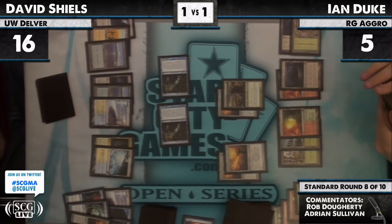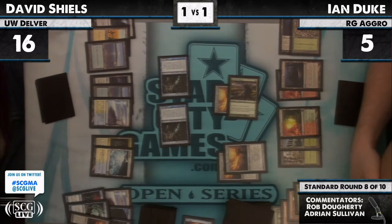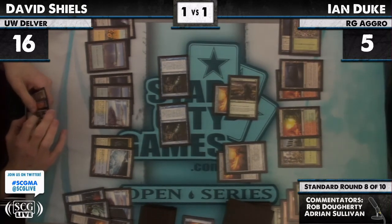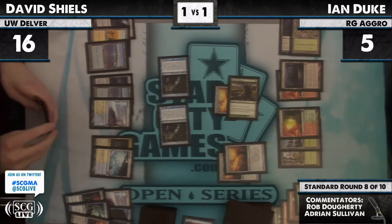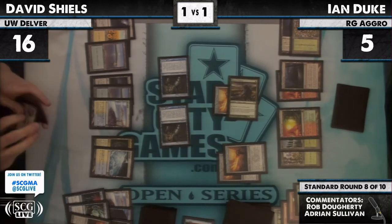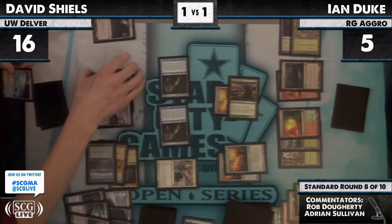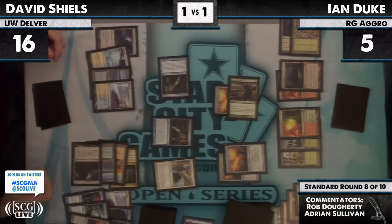A Restoration Angel can't stop this. However, a Restoration Angel bringing a Snapcaster can stop it. What's left in the graveyard? That's assuming that last white card is an Angel. There it is — makes his play make much more sense. Was that a Vapor Snag in the yard? There should be one more Vapor Snag in the yard. Snag! So brutal.